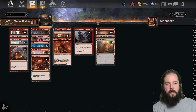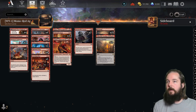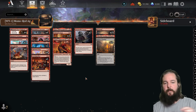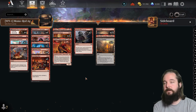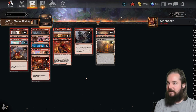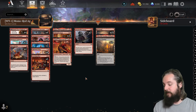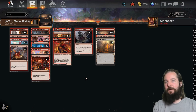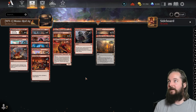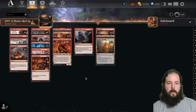There was a lot more mono red aggro in best of three this week than we've seen in the past. First place was taken down by Dimir Midrange by Tyism, and it was the same exact list as I covered in week eight of Outlaws of Thunder Junction. I've decided to keep calling this week nine of OTJ because Modern Horizons 3 didn't really affect standard play at all, so we'll get a couple more weeks than usual until rotation on August 2nd.